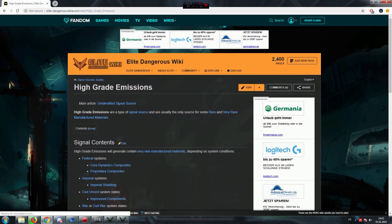We go to the wiki and look at the article about high grade emissions. Different contents appear depending on what kind of system you visit. Federal and imperial systems give core dynamics composites or imperial shieldings. For civil unrest you get improvised components; civil war systems give military grade alloys or military supercapacitors; outbreak systems have pharmaceutical isolators; and boom systems have proto heat radiators, proto light alloys, and proto radiolic alloys.